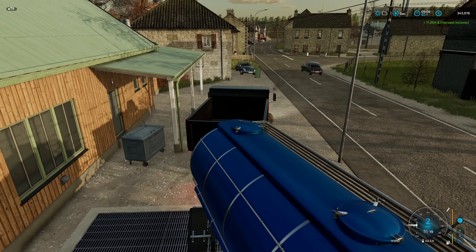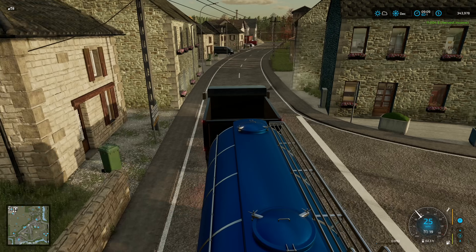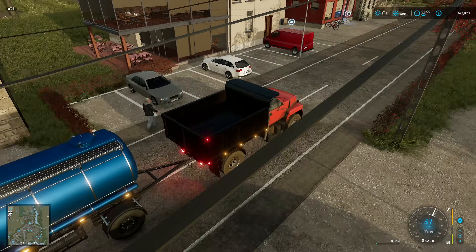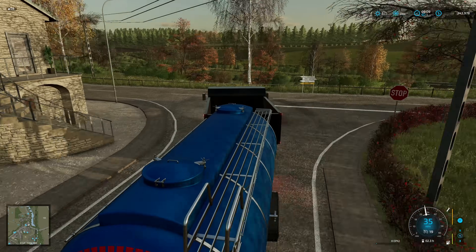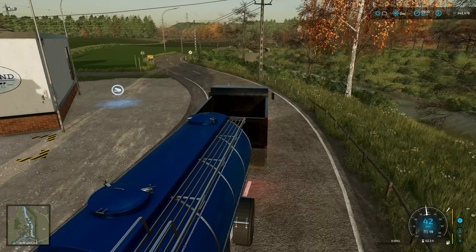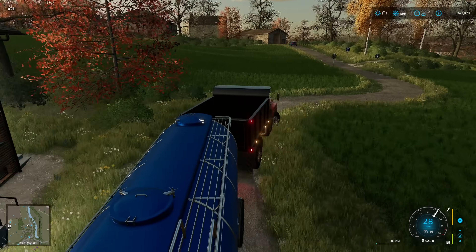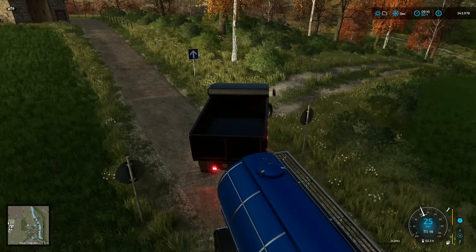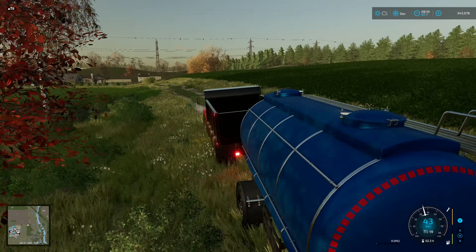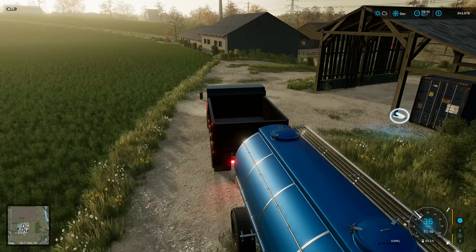I'm going to try another way into the farm today just to see. Going left is quite tight, so let's go up here and hang a left — this should go right beside the farm. I should be able to turn left right here, then turn right up here, and then down into the farm we go because these are our fields. That was a good way, I like that. Hey, do you have a better way to get in here? Let me know — but I think that's the way I'm going to start using from now on.